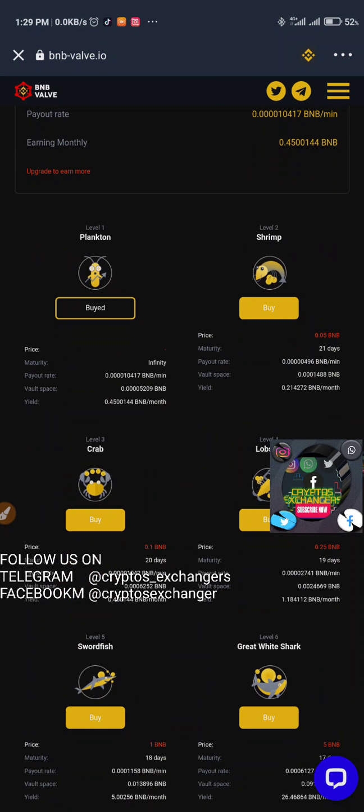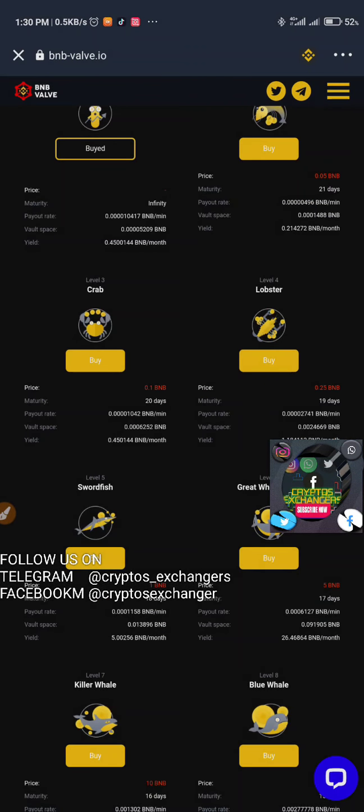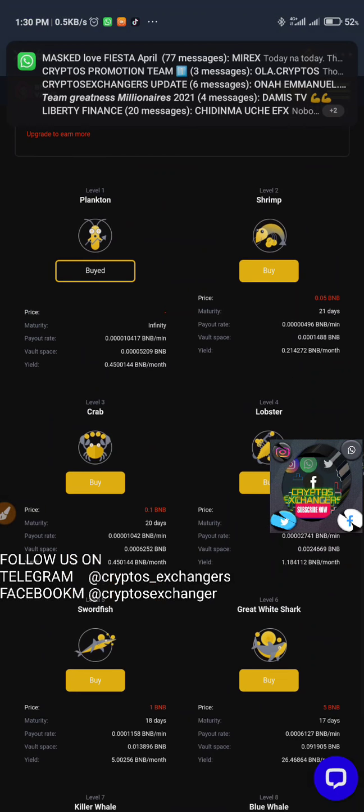These are all the packages from level one to level eight. What you have on your smart chain will determine what level you'll be in. I'm going to be doing a live deposit right now — 0.1 BNB — and it's going to last for 20 days.